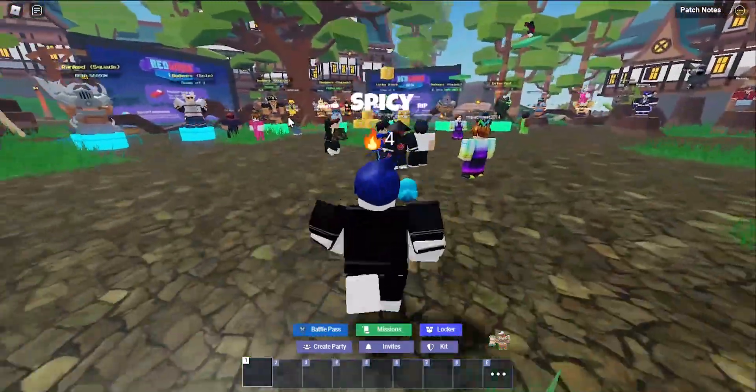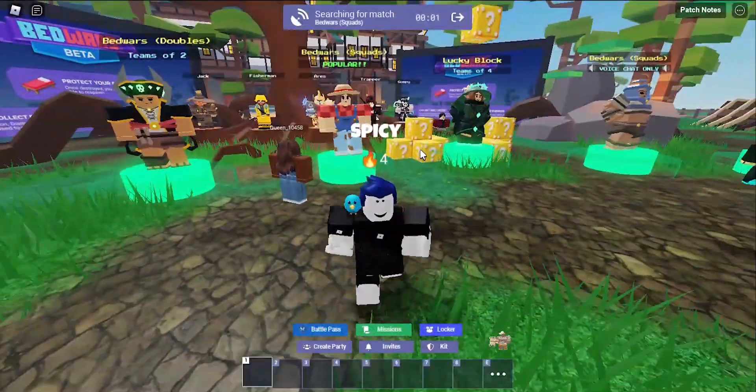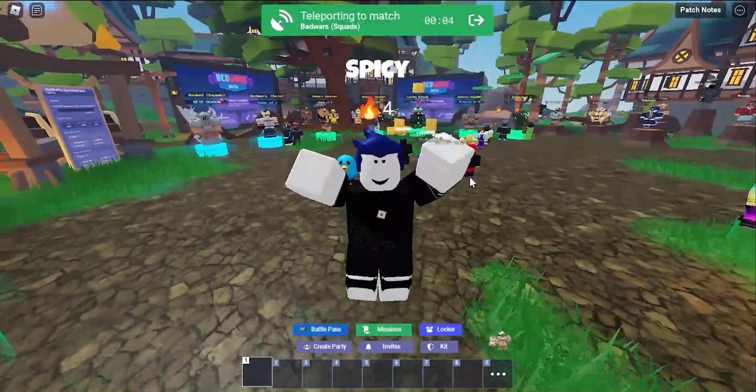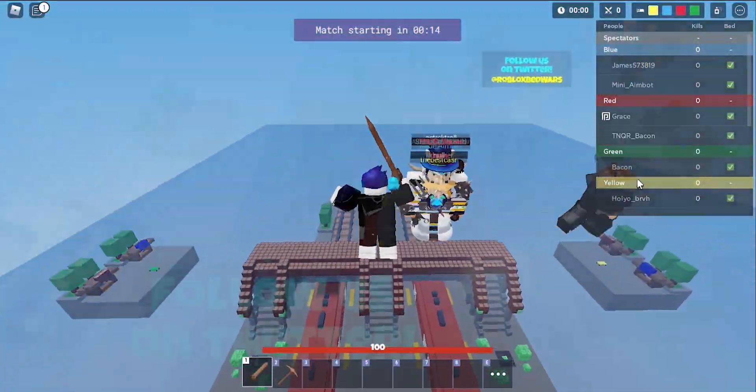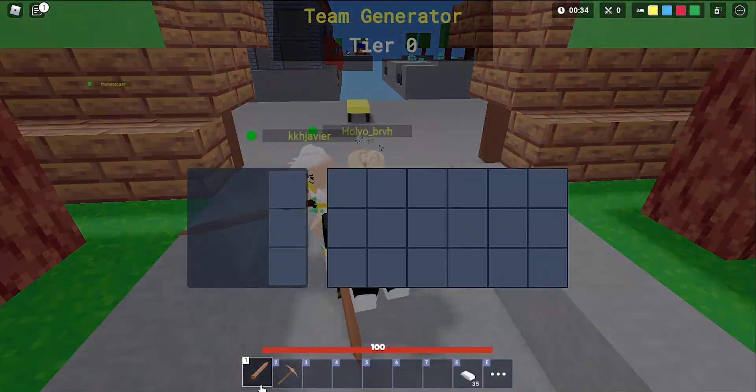So today we are going to be using a baguette, aka a knockback stick, in Roblox Bed Wars. Let's get right into squads. I don't know how hard this is gonna be. Okay, we're in and we're on the Yano team. It's this map. Pretty sure we're using a Jade kit. We could only use the knockback stick. Let's get rid of this sword and go ahead and buy yourself a knockback stick or a baguette.